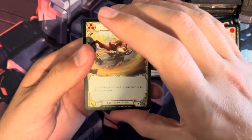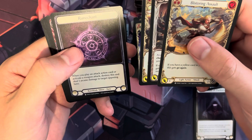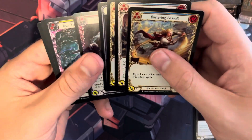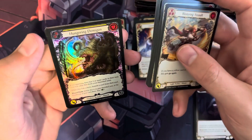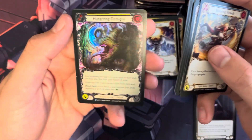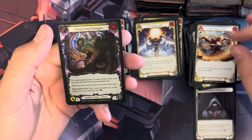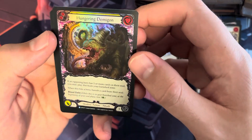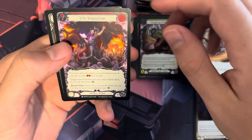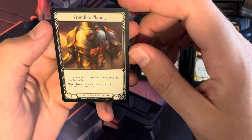When me and my buddies were playing, I played a ninja, the guy horizontal to me played a ninja, my brother played an ice wizard, and the guy next to me played a dragon something or other. We have a Rainbow Foil Hungering Demagon, a rare Vile Inquisition, and a rare Frontline Plating.